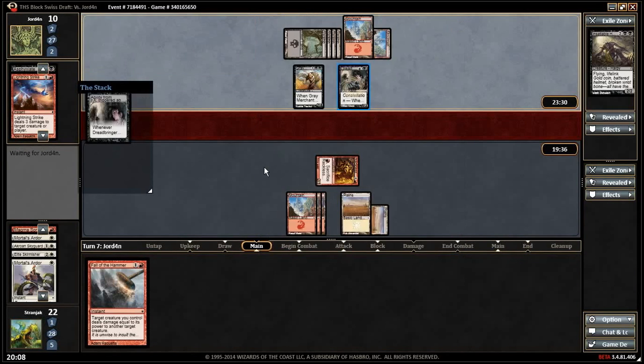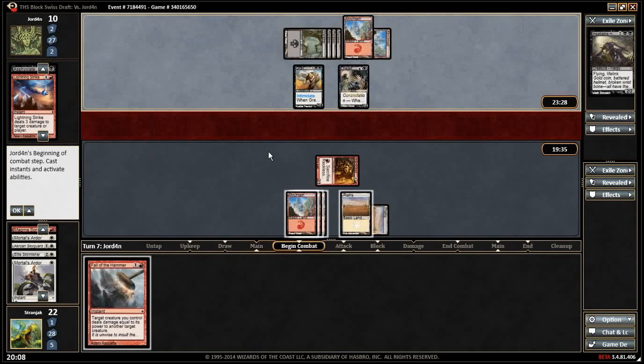What does Follow the Hammer do again? Gives things intimidate, and it is a four-two. He doesn't want to attack because he's afraid. I think I am going to Follow the Hammer — because then we can play a five-drop. He's not attacking us so maybe we just do it. It doesn't do anything because we can't attack.